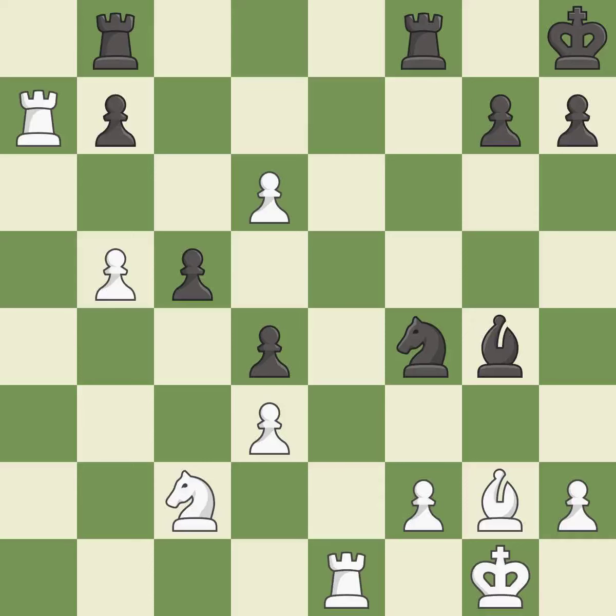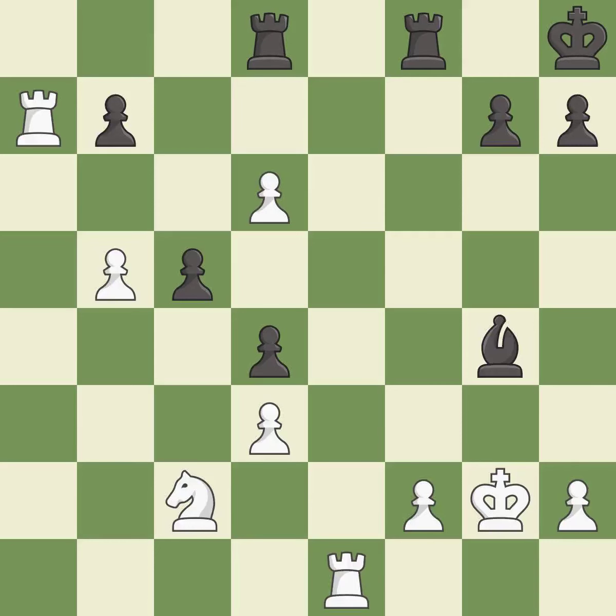This exposes an attack, threatening a pawn. This threatens to create a passed pawn — it is good. After all captures, this is an equal trade. This is the only move that works — it is a great move. Takes back. This threatens to activate a rook by getting it to the seventh rank — it is best. This is the only good move — it is a great move. This places a rook on the seventh rank, activating the rook and restricting the opponent's king — it is excellent.